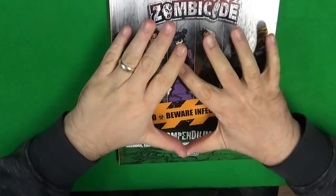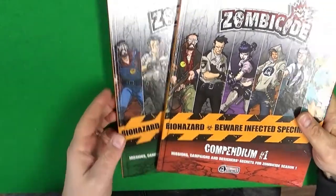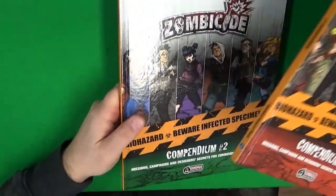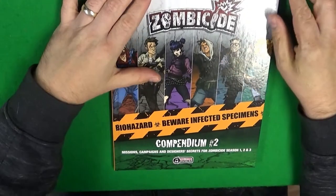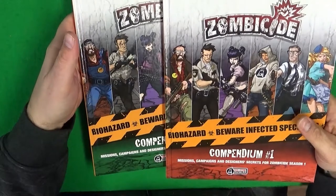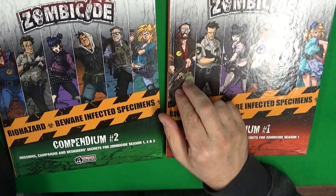Same lovely hardback cover, about the same size as your average codex or just a little bit smaller - maybe like the old Tyranid codex, about that sort of size. But don't worry, nowhere near as expensive. What's interesting is you've got the characters in different outfits.